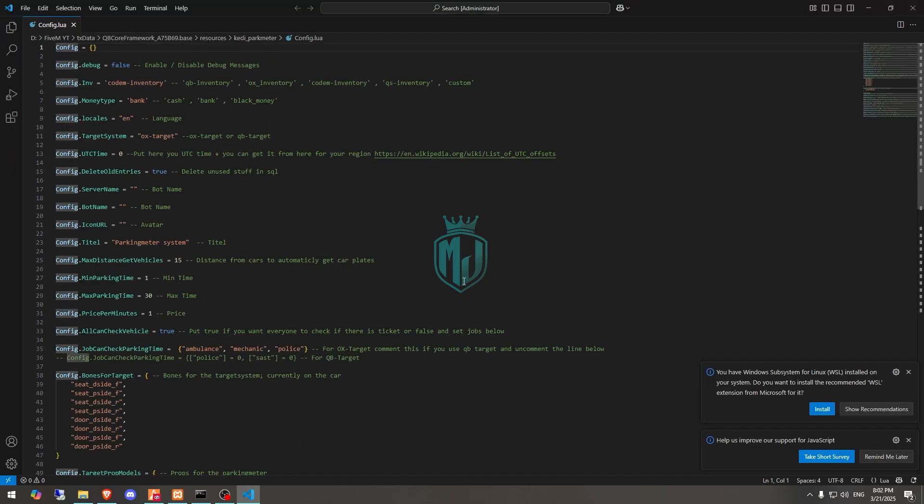In the config you will see four inventory systems: QB, OX, Codem, and Kajar inventory. We are using QB so let's select that one. We have the money type with bank, cash, and black money — we will use bank. Then we have the target system, so we'll use the QB one.